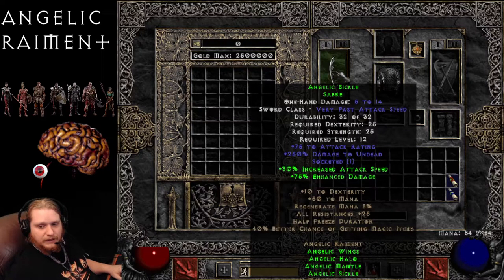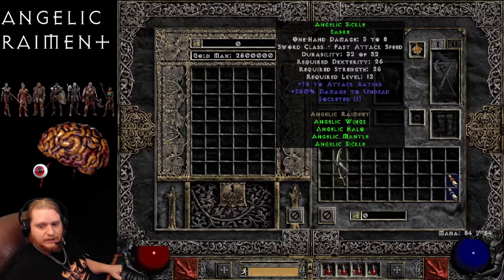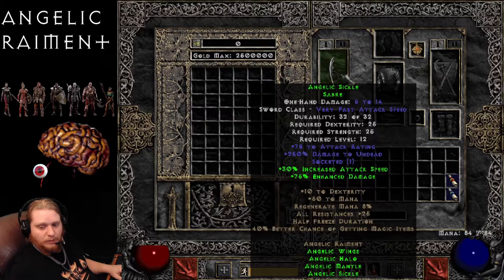First off, let's look at the fact that it has a sword in the set. Whenever a set has a weapon in it, it becomes tied to the weapon. So the weapon has low damage, and therefore the weapon itself is not as great.